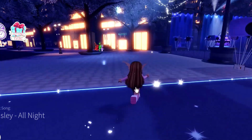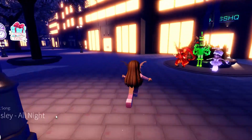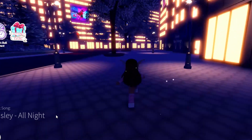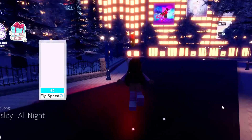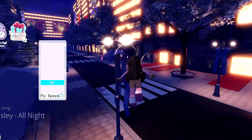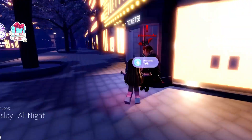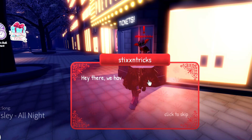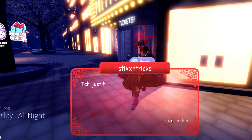Okay guys, so the first chest to actually get a free item is wherever Sticks and Tricks is at, so you need to find the Sticks and Tricks little NPC, and then you're actually going to get your prize. I'm going to find wherever he is — I see him — so just go over there and claim your prize. All you have to do is just talk to him and then you're going to get a free item, so let's see what we are going to get.